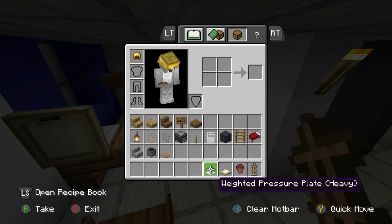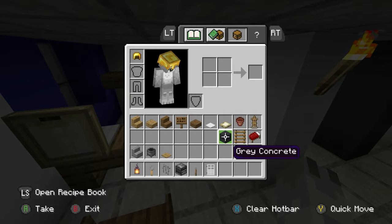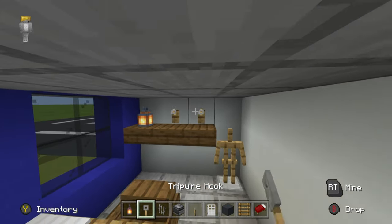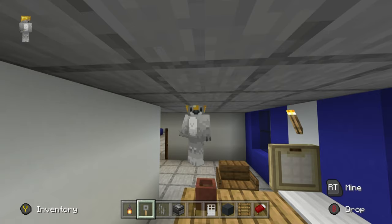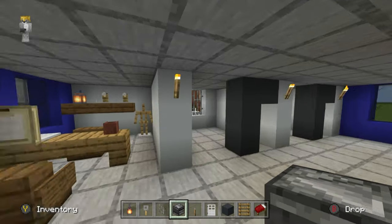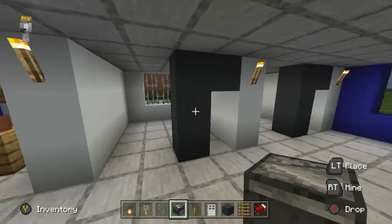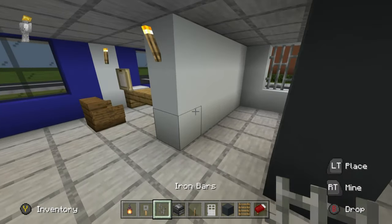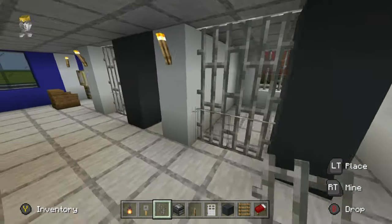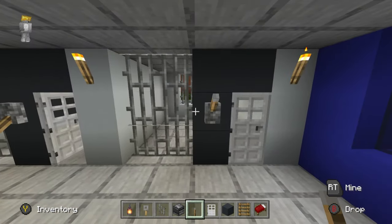Grab lanterns, tripwire hooks, iron bars, an observer, a lever, iron doors, gray concrete, ladders, and some red beds. The shelf is where you keep keys — lantern for light, tripwire hooks look like what you'd hang keys on. Place an observer in the corner of the room facing the cells, so the guard knows what's going on. These areas are cells — place iron bars between the gray and white concrete areas, iron doors and levers. Levers are the only way to open the doors.